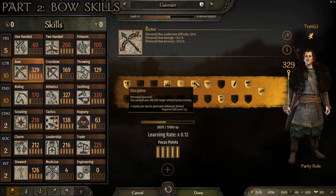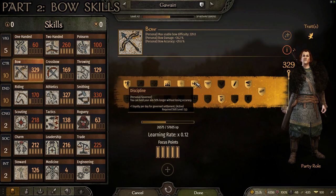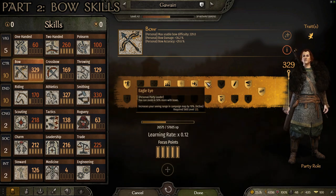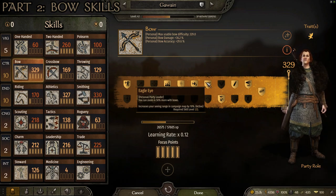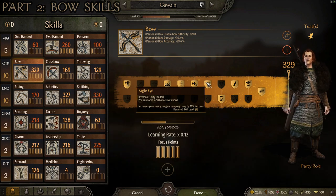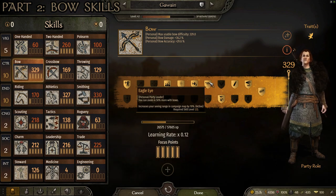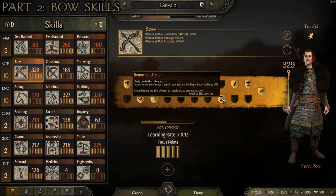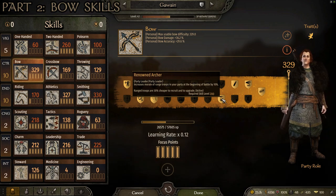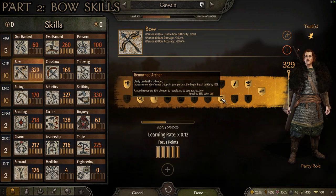For the level 150 skill, I go with Discipline, which allows you to hold your aim 50% longer without losing accuracy. That's great because you're going to want to make sure you're aiming your shots, and this gives you a bit of extra time without suffering an accuracy penalty. At level 175, I choose Eagle Eye, which allows you to zoom in 50% more with bows, making it easier to get an accurate long shot. It also increases your seeing range on the campaign map by 10%, making it harder for enemies to sneak up on you. At level 200, I go with Renowned Archer, which increases the morale of ranged troops in your party at the start of battle by 10%, and your ranged troops are 30% cheaper to recruit and upgrade — so not only is troop morale much higher, but they're also cheaper and easier to upgrade.